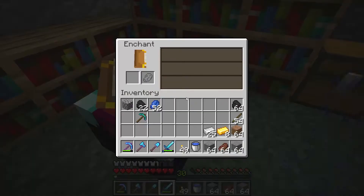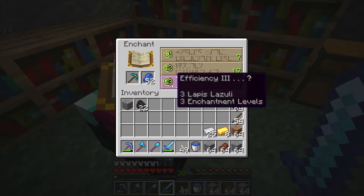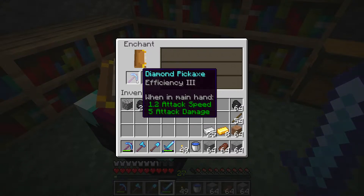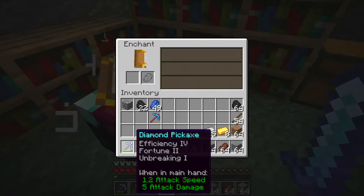You may wonder why, but basically what you are looking for is the Fortune enchant. If you use a diamond pickaxe with Fortune on diamonds, you will get extra diamonds. So you should aim to get the Fortune enchant as soon as possible on a pickaxe.